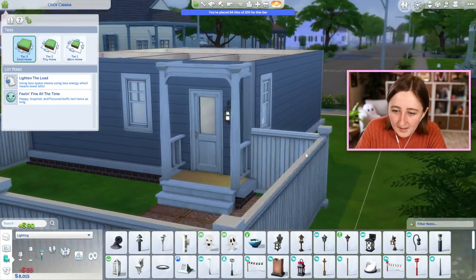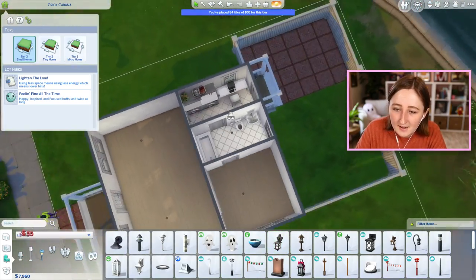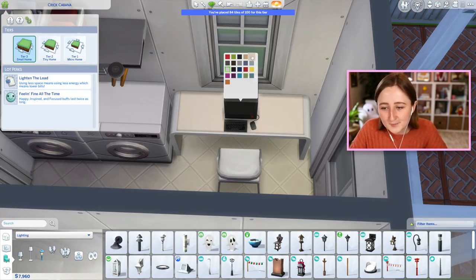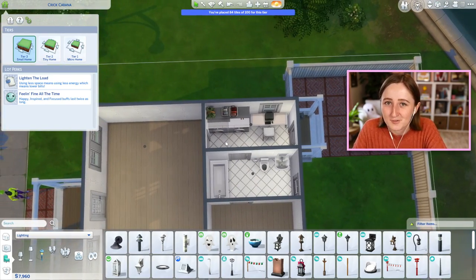This also gives us a nice spot to put a porch light — we can put this one right here. I feel like that's nice. I think this is realistic. I don't really want it to be all white everywhere. I might have to change the colors, but I'm just gonna put some furniture in first.